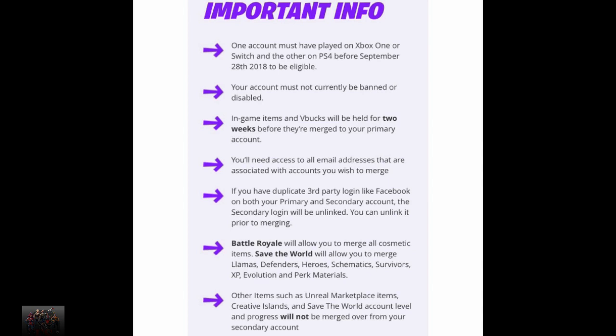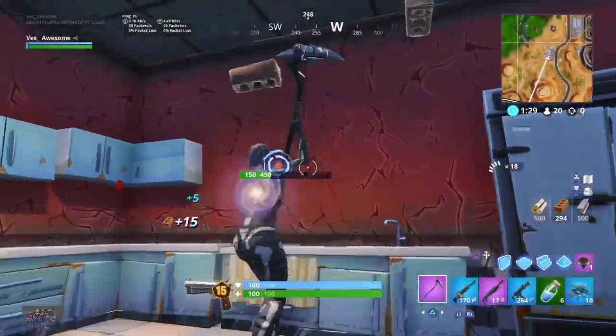These are basically the rules you guys have to follow if you're planning on merging your accounts. It will allow you to merge all cosmetic items. Save the World will allow you to merge llamas, defenders, heroes, schematics, survivors, XP, and evolution and perk materials. Other items such as Unreal Marketplace items, creative islands, and Save the World account level and progress will not be merged over from your secondary account.